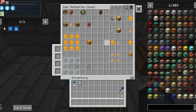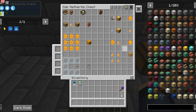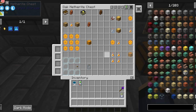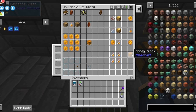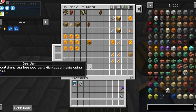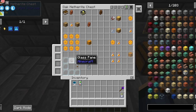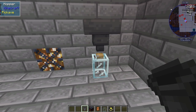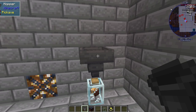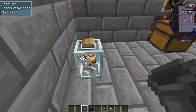A honey treat is a honeycomb and a honey bottle combined. To get a honey block, it's four honey bottles. Something else that is nice for decoration or a trophy room is the bee jar. That is seven glass panes and an oak button. To put the bee into the jar, you'll just need to get a hopper. Take the bee in a cage and put it in the hopper — it will show up in the jar.